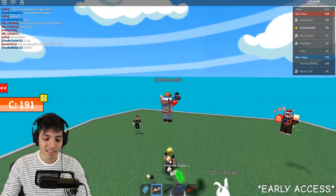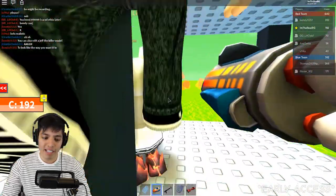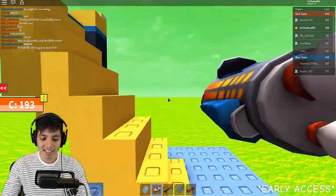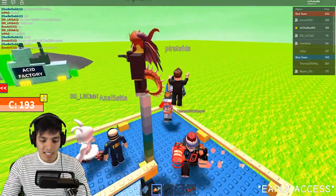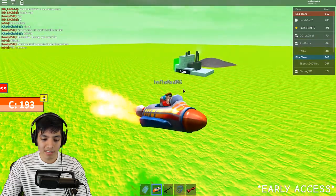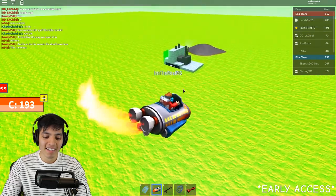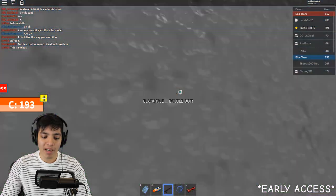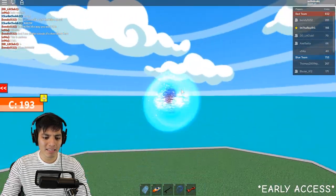He almost smacked us! Oh yeah, this is also a new floor — rising acid. That's basically the lava floor but it's acid. Both of them are super deadly, by the way. Let's take our rocket — oh my god, we almost fell out there. Let's try to go to the acid factory. I don't think we can get that far into the map.